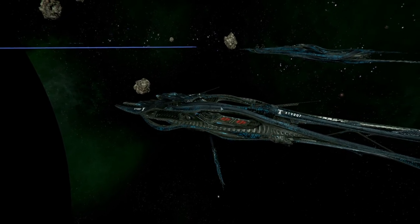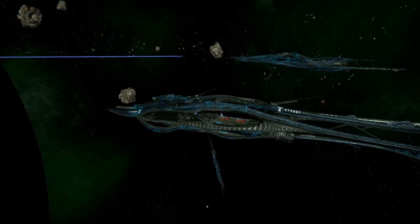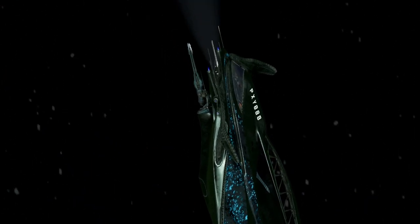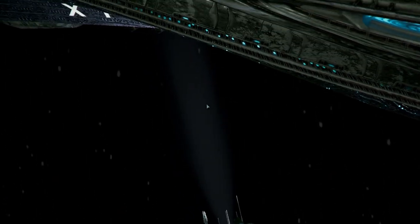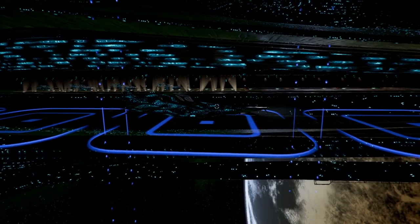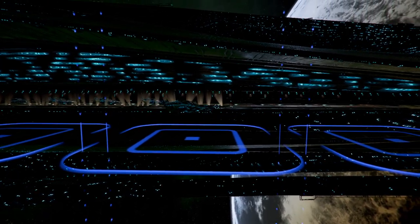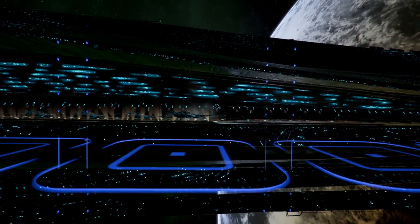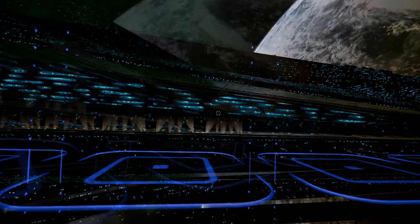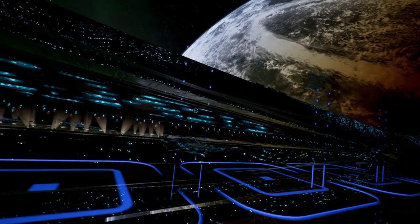A truly amazing sight to behold. A thresher can be seen feeding off of a nearby ray, seeking scraps left behind from the ray's most recent hunt. The majestic shark — the true pride of Kingdom End, a king amongst the system, and a spectacular sight to behold.